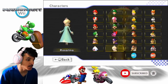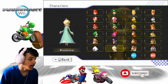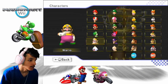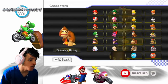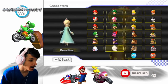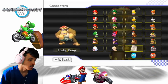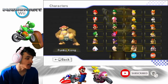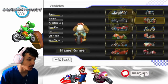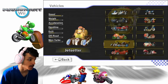Previously we used Rosalina, but for this one I'm going to go with Funky Kong. As you know, every Funky Kong main always loves to use the Flame Runner, but we're doing bikes only — carts last. The last cart we used was the Piranha Prowler, so we're going to be using the Jet Setter. The stats are very terrible here, but hopefully I can manage it.